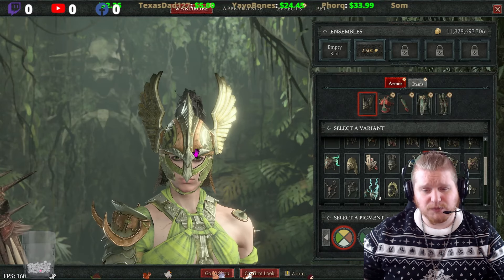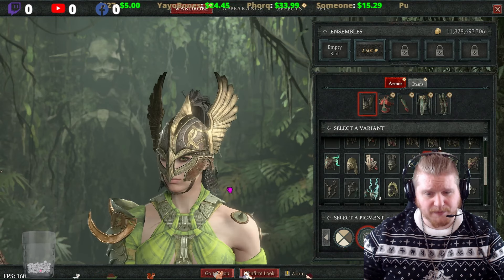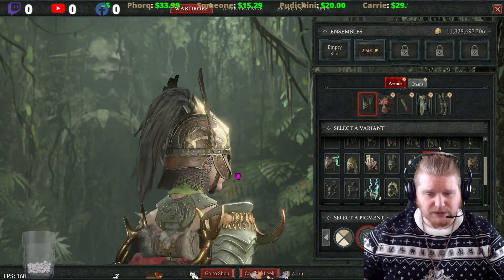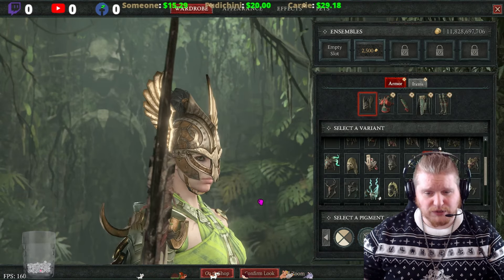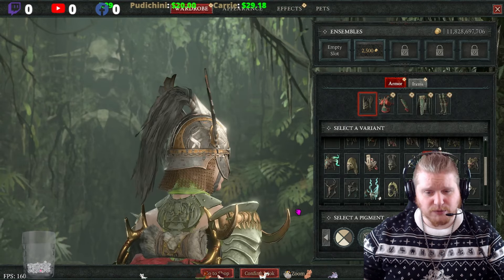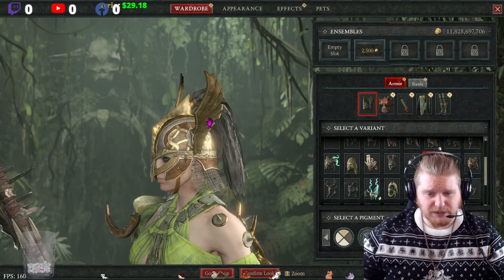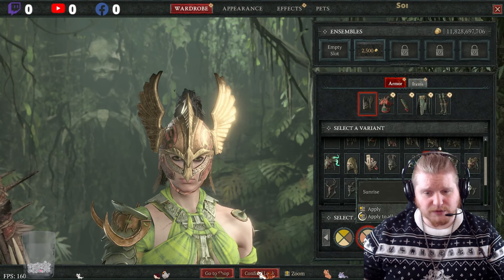The helmet itself has a lot of dye options. Let's take a look at what it looks like with no dye options — it has gold inlay, the wings are gold, and then a steel kind of finish with a black chain. Every single time you dye it, it just changes so very well. All the dye options are just so cool with this particular item because it really exemplifies the fine, intricate work on the helmet. Some of them are really cool — I really like the Sunrise option.